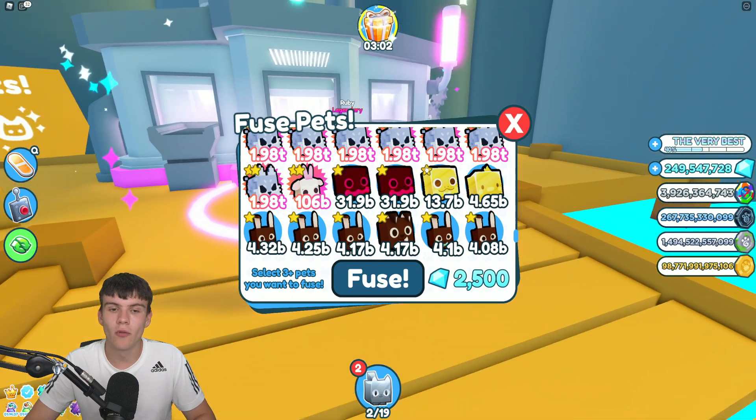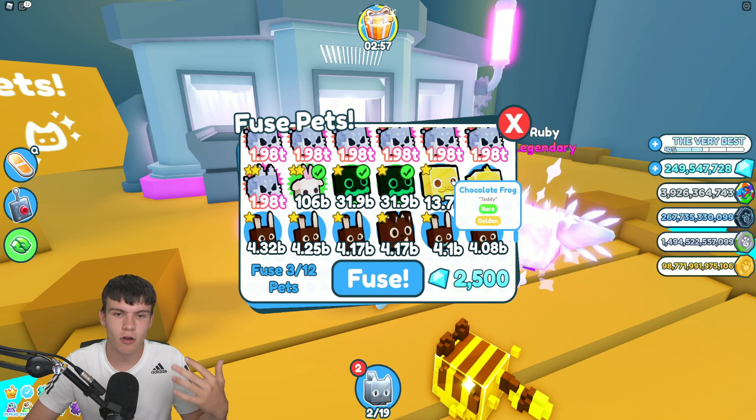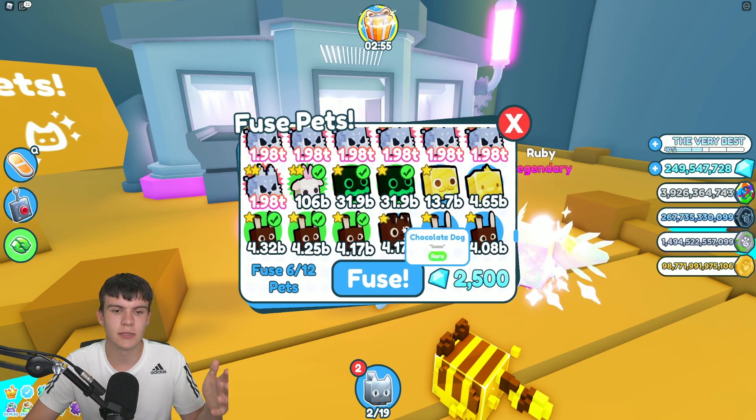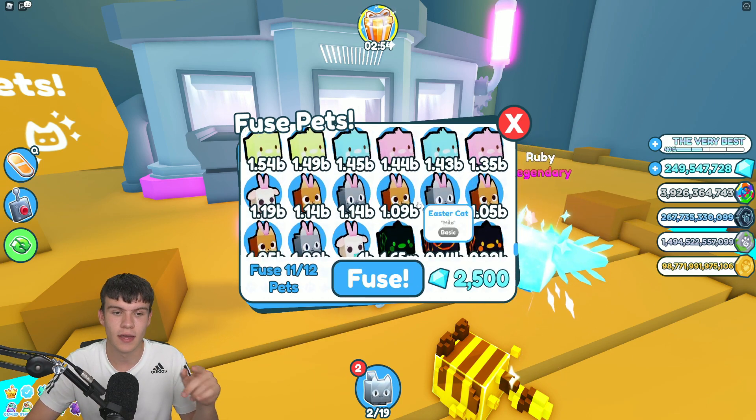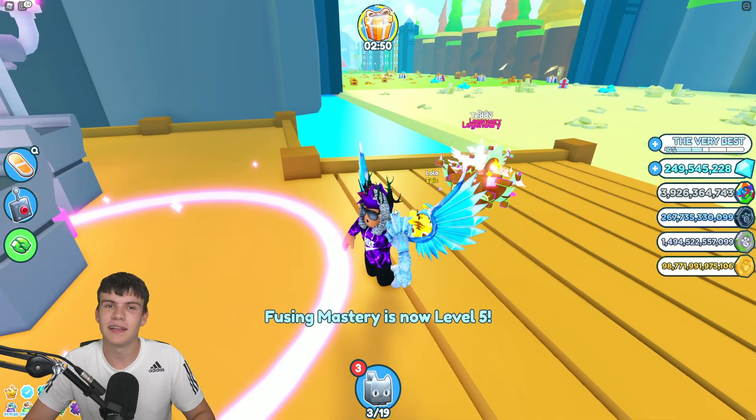We got a golden epic right here. How about some of these Easter ones? The Easter bunny, chocolate frog — let's try it out and see what we can get. I'll fill it up to 12. Can we get this? Fuse — nope. We didn't get anything from that. Stick around for later in the video where I'll try something that might actually work.